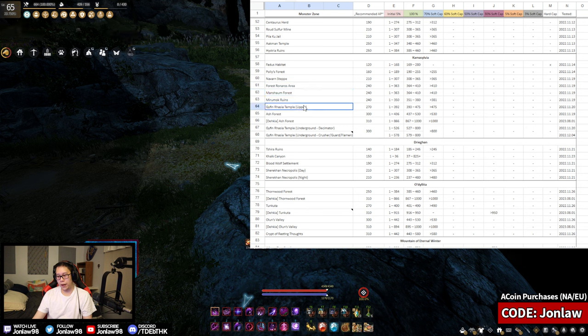Upper Gyfin — the hardest part about it is finding four other people who want to grind with you for more than one hour at a time. You plan for a five-hour grind, but every hour someone has to leave and it takes 30 minutes to find a replacement, so that five-hour grind ends up being about two hours total. That's really the hardest thing about group spots.